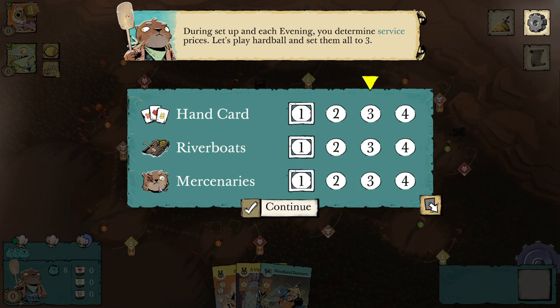Effectively, people can buy cards out of your hand. The Riverfolk have a public hand, so anyone can see what's in their hand at all times. The Riverfolk can choose to price how many warriors a hand card costs. I could price them all to three, so it will cost a faction three warriors from their supply to buy a hand card. Riverboats allows the buyer, for the turn that they buy on, to traverse along the river. Usually this is not a very sought-after service — very rarely will you set it to three.